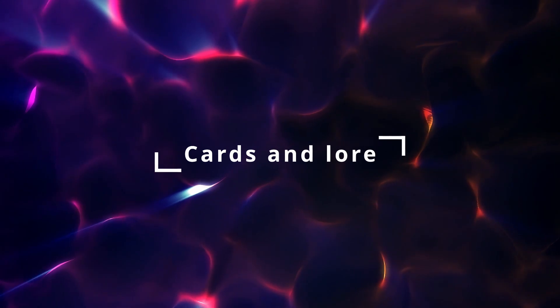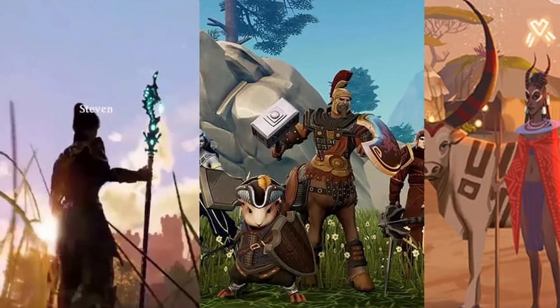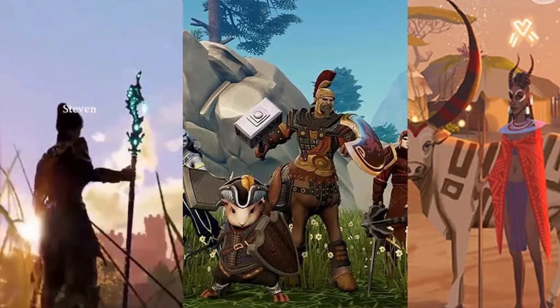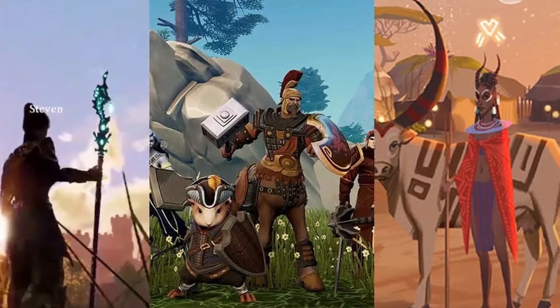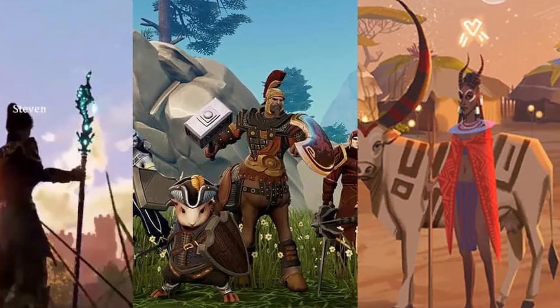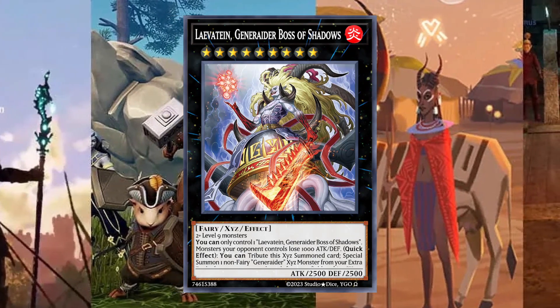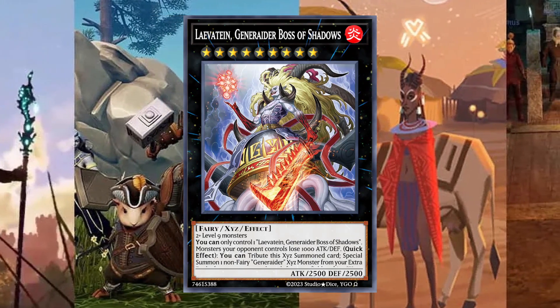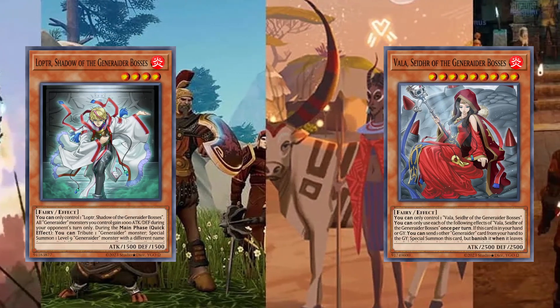Let's talk about the design and strategy of the deck. The archetype draws inspiration from MMORPGs, incorporating concepts like mana into your gameplay. Our roster is made up almost entirely of boss monsters, with each one representing one of the nine worlds of Norse mythology. The newest boss monster, Levathain, represents the concept of Ragnarok, or the end of the world. There are also two aids to the bosses, which are fairy-type monsters.